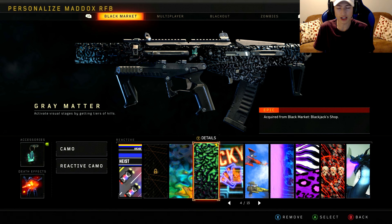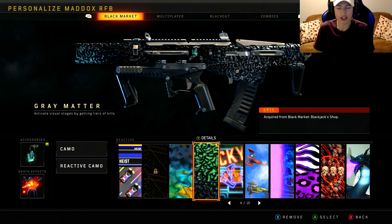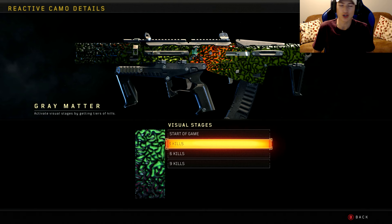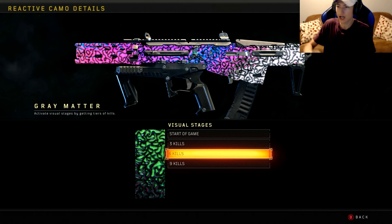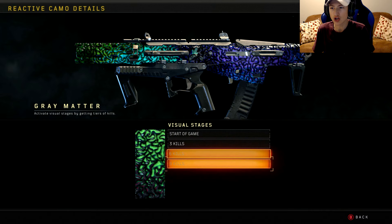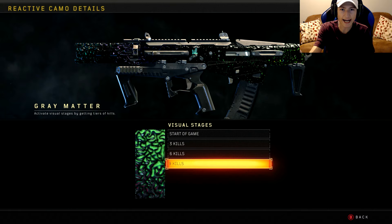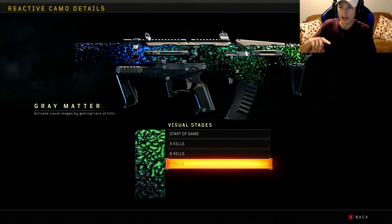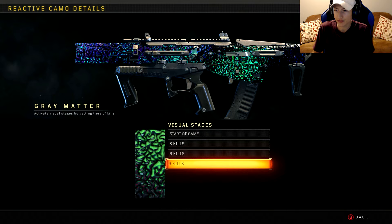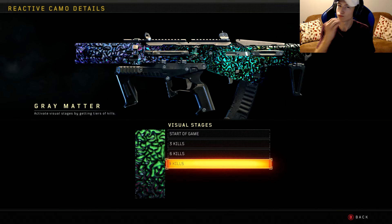So we have Gray Matter. Now you look at it and it's like, oh it's pretty basic — it just has gray, it has blue, and it kind of does a nice little wave. But you're wrong. It has three different variations: three, six, and nine. At the start of the game we have a nice green with black and red. At three you got orange, green, and a little bit of blue. At six you get pink, white, blue, yellow, and orange. At nine you have the most beautiful, most crisp camo ever.